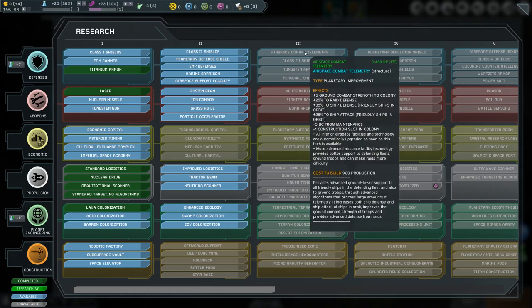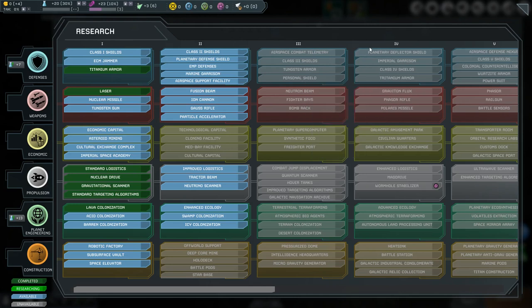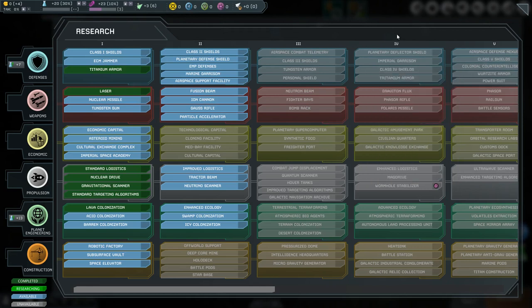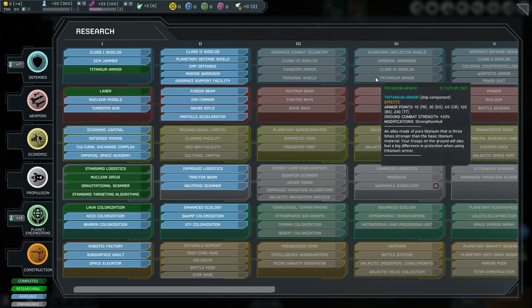The Defenses Branch contains many structures designed to defend you from all manner of attacks. These include tactical space combat, space marine boarding, orbital bombardment, ground combat, and even espionage. In addition, the Defenses Branch contains numerous armor and shield upgrades as well as a missile defense system.